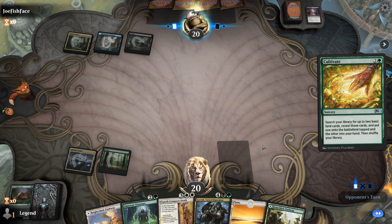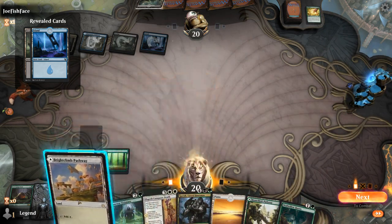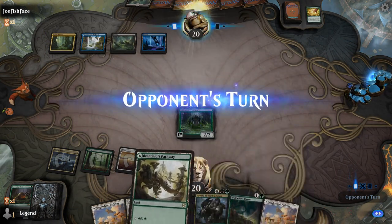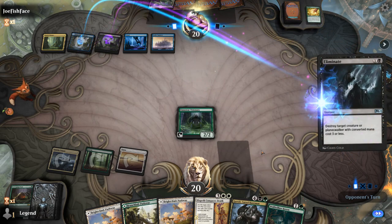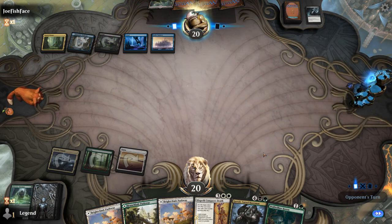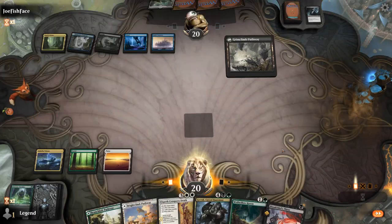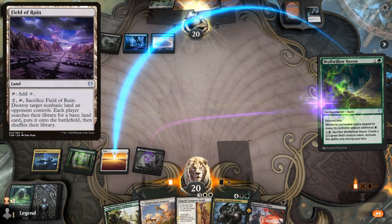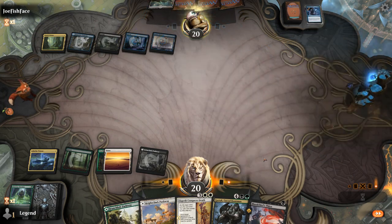We'll see whether or not this is a good matchup for Conqueror's Death. I guess Lenore Visionary. We've got all the lands we need now. Eliminate deals with Visionary, so no Conqueror's Death for us — but there's also nothing to get rid of, so that's alright. Haven can enchant one of our basics just in case of a Field of Ruin. Frantic Inventory draws a card — still not quite sure what our opponent's up to. Another Cultivate.